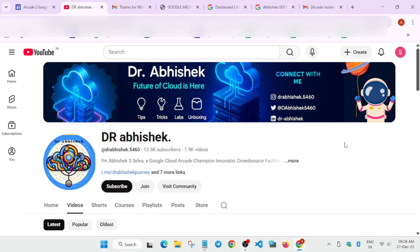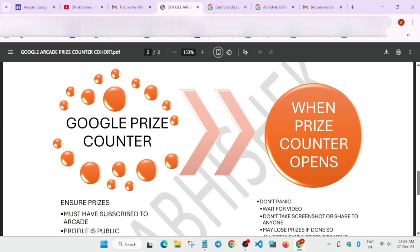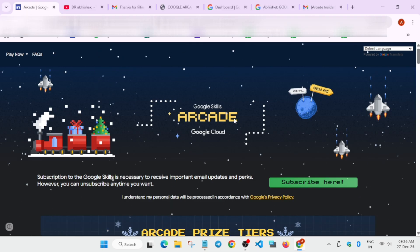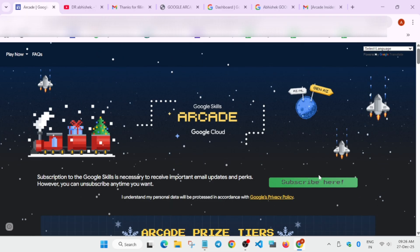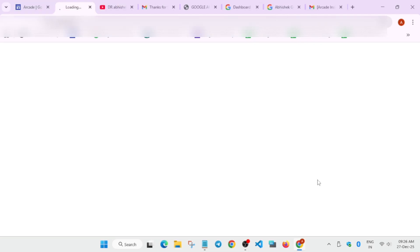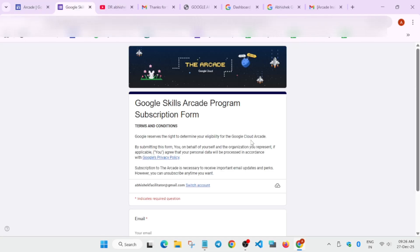I've prepared a sheet and I'll follow that step by step. First thing: you need to make sure that you have subscribed to Arcade. To subscribe to Arcade, go to the Arcade home page — you can see the 'Subscribe' option here. Click on it and you'll be redirected to a form.